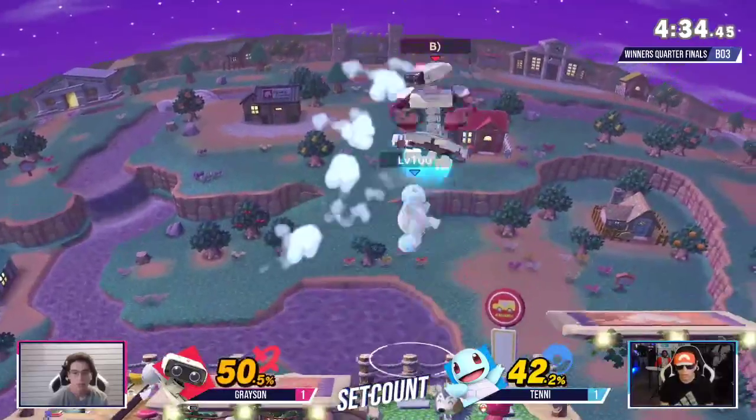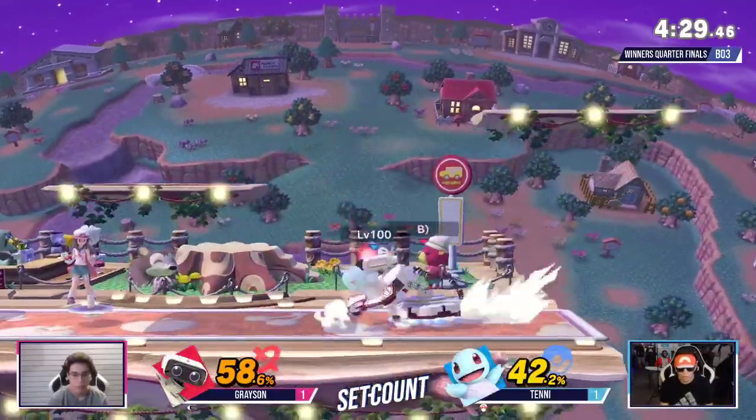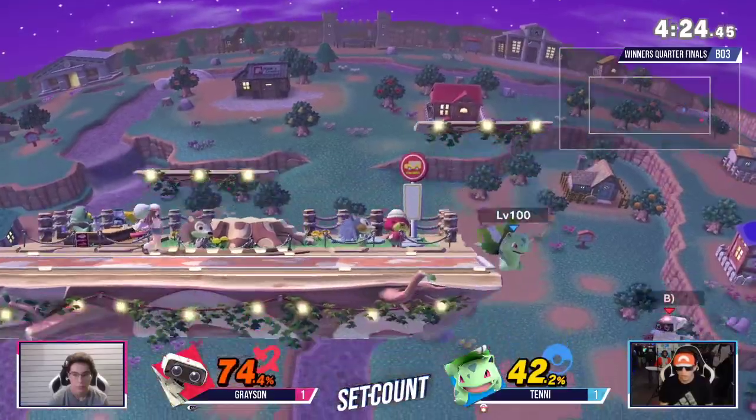There you go — new up tilt. Look at that, 50 damage right there off Squirtle — if you didn't hear it from me first. Good back air. Grayson's trying to find a way back on stage, and Tenny is blowing him up for it.